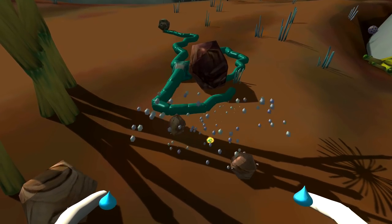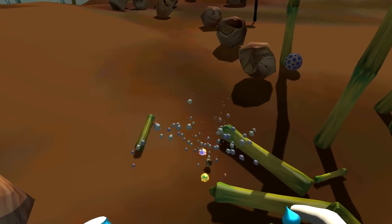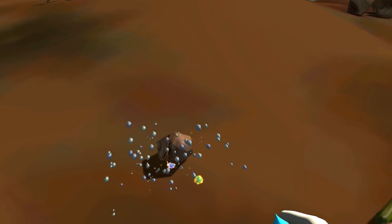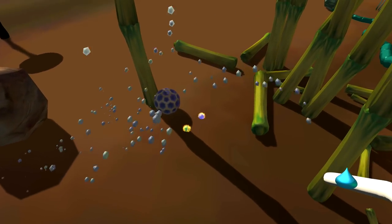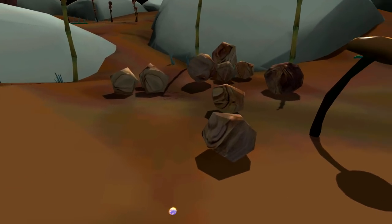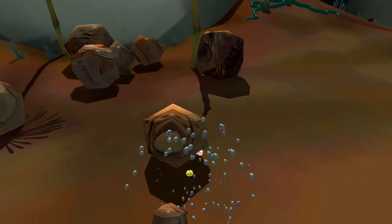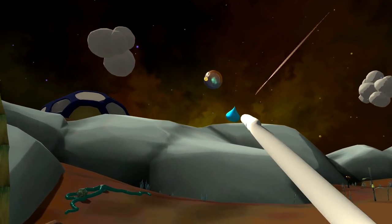I've also been working on the particle systems — all the stuff for these Rocknom guys. Lots of particles on them, and the water. They're now mesh particles that bounce around on the ground and split into smaller particles. Unity's got some really powerful particle tools, so it's fun to put them to use, and they make everything better.